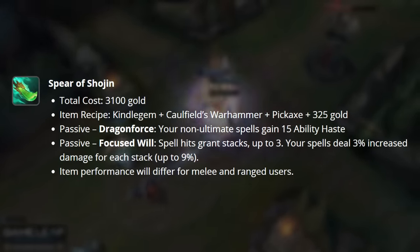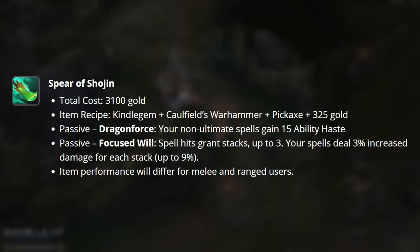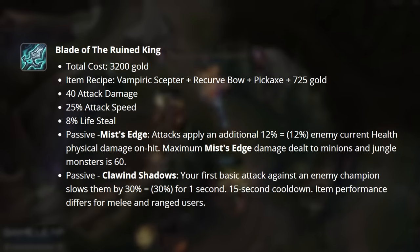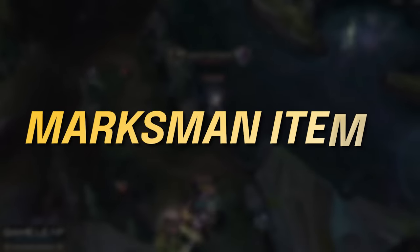Spear of Shojin has been reworked to be more of a damage item — not super spammy like its current iteration, but instead rewarding you for staying in combat. Blade of the Ruined King has also been slightly reworked. They've split the passive into two parts — we still deal current health on hit, but our new passive, Clawing Shadows, grants our first basic attack a 30% slow. That covers all the fighter items.